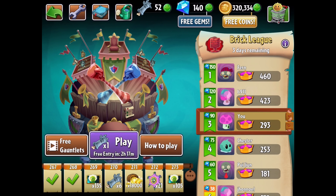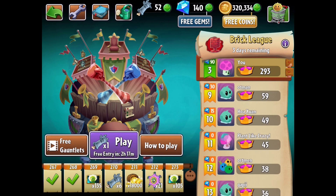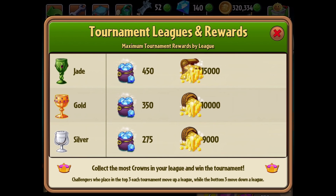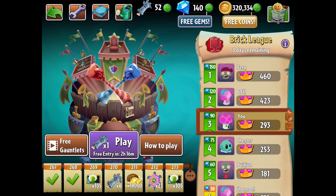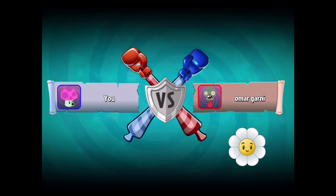We're back in battles mode. What I wanted to tell you guys is I've been saying that if you're in the green you're safe, but I don't think that's necessarily true. If you take a look at the info, it says challengers who place in the top three each tournament move up a league, while the bottom three move down a league. So you might be safe in the green and even part of the yellow, but just know that you won't move up unless you're in the top three. I'm number three right now and I'm going to be playing a lot of battles mode to try to secure third place, maybe break into the top two.